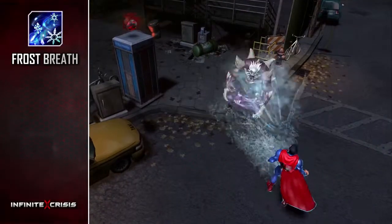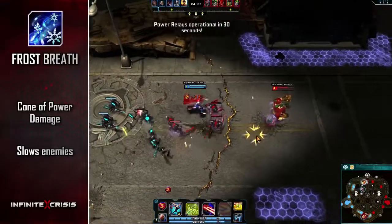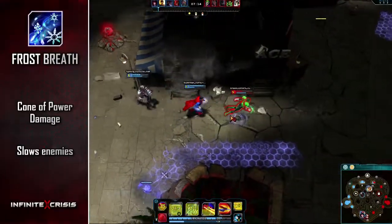Use Frost Breath to exhale a frosty cone of power damage that slows enemies for a short time.